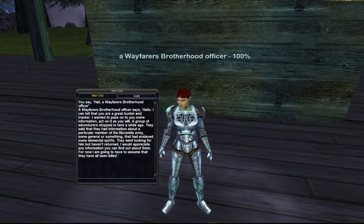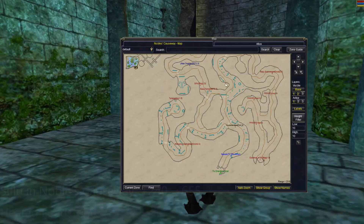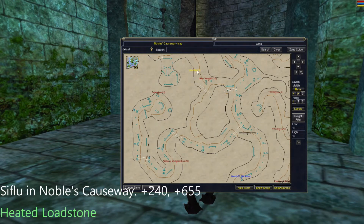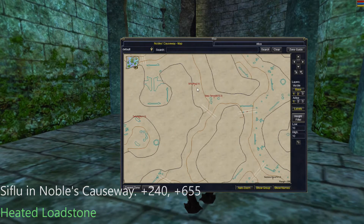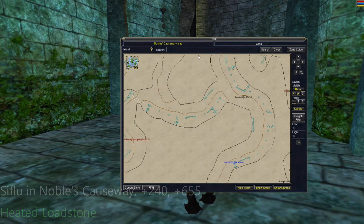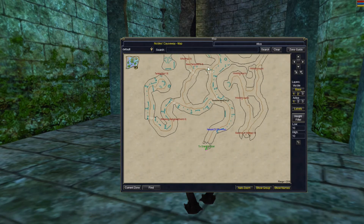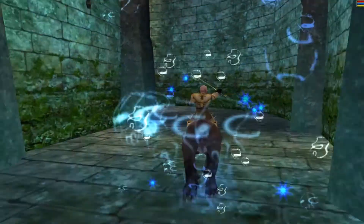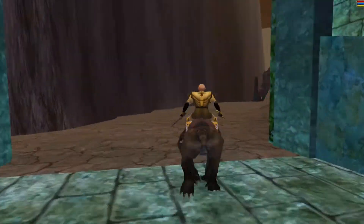The very first step in finding the missing adventurers is going to Noble's Costway. You need to find a mob named Siflu, and you need an item called the Heated Lodestone. I am doing this as a level 111 Ranger, so I am massively overleveled for this quest.